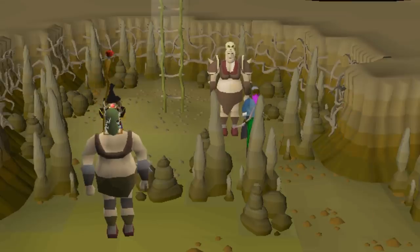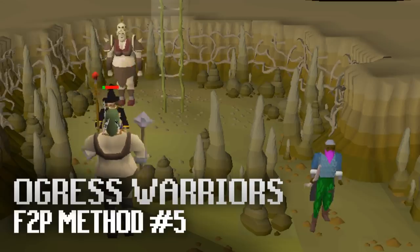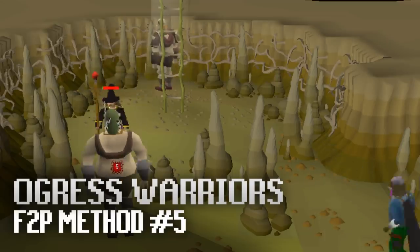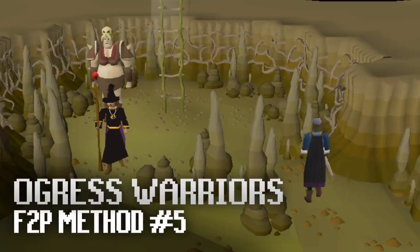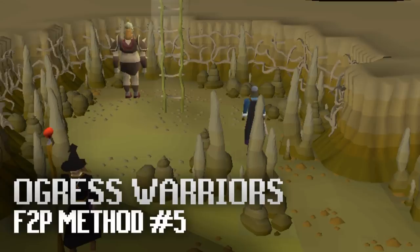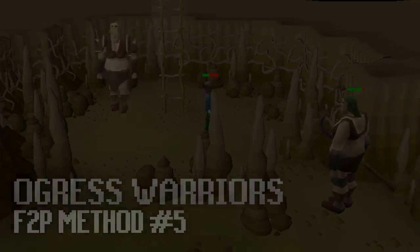The final AFK ranged and magic method is Ogress Warriors from a safe spot. These Ogresses are on Corsair Cove and they drop various rune items and high-value runes which over time will make you a decent amount of money and cover the cost of arrows and runes. Don't run too far into the dungeon though, because there are Ogress Shamans that can attack you from a distance.